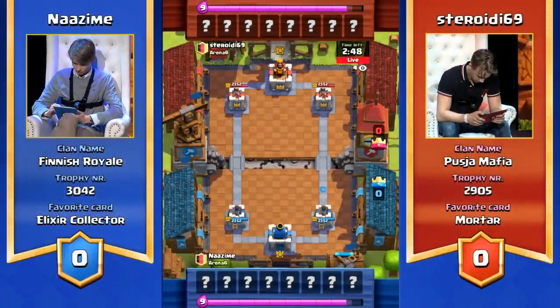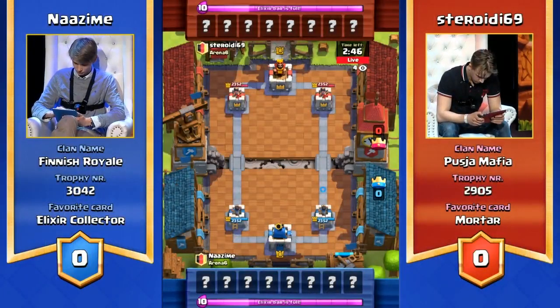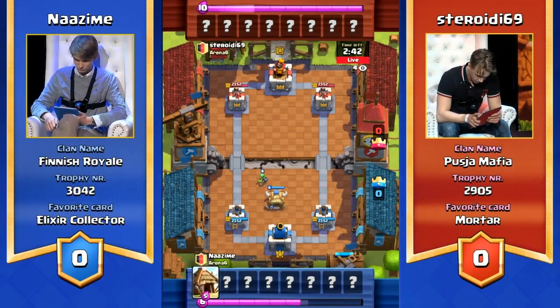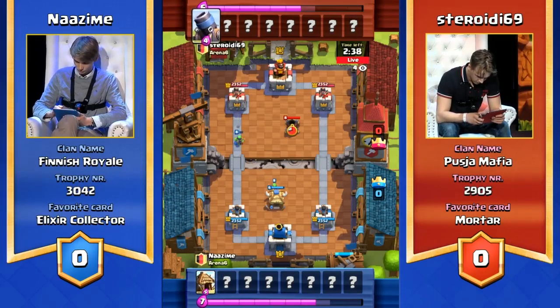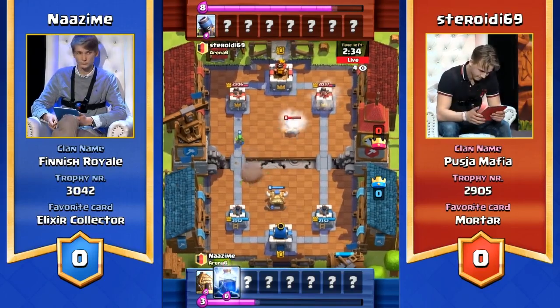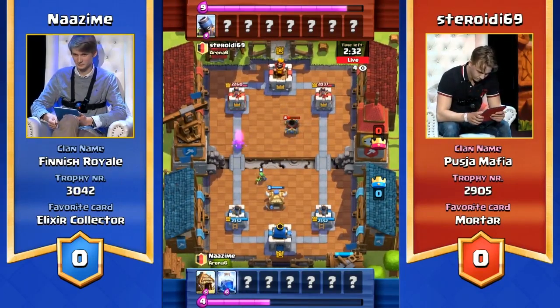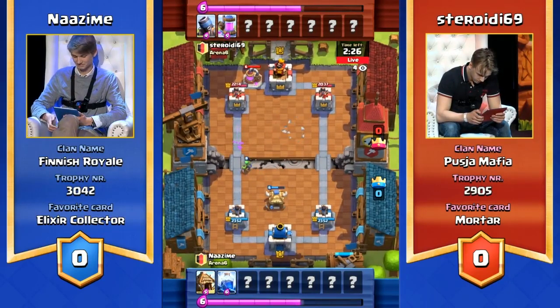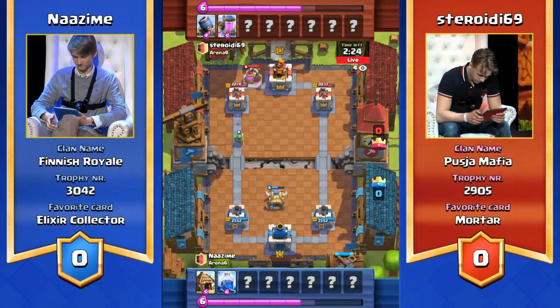Now last time we saw Nazeem play earlier today, it was a lot of counterplay — just an incredible amount of waiting for his opponent to make a move and then having a counter ready. He's already going in for this goblin hut and we see the mortar go straight down from Steroidy, but it missed completely because of the speed on those goblins. Fantastic play. He's gone for the goblin hut to outspeed that mortar, and immediately you can tell that Nazeem has done his homework.